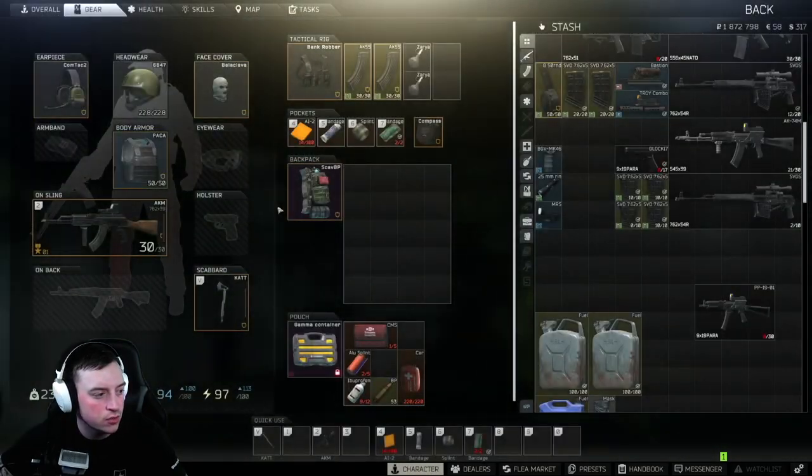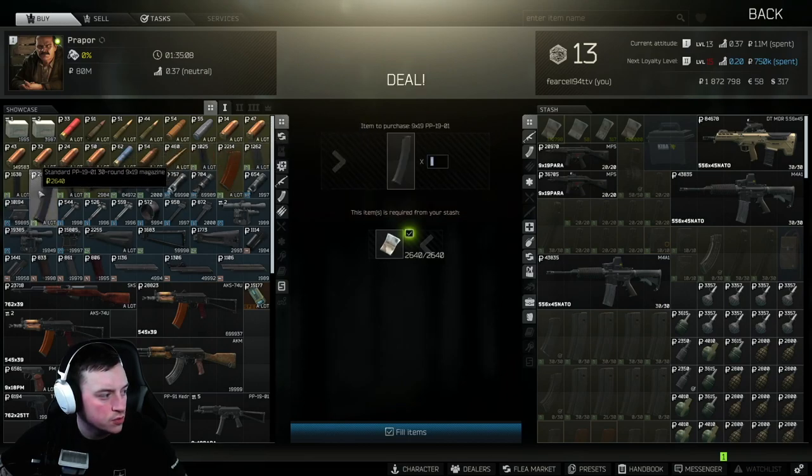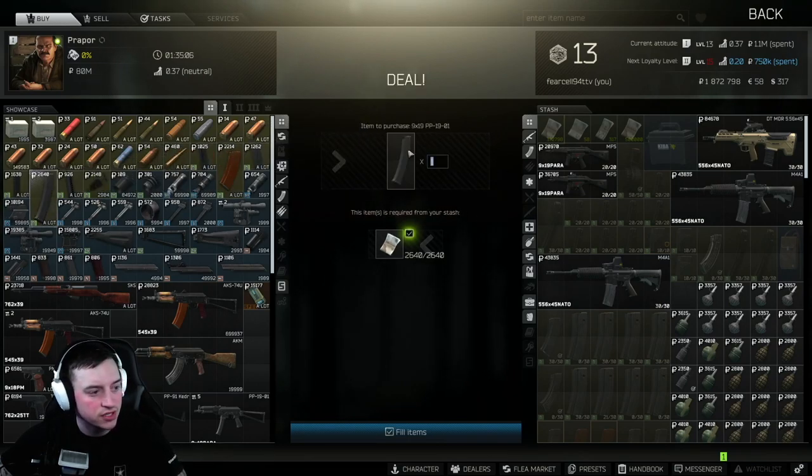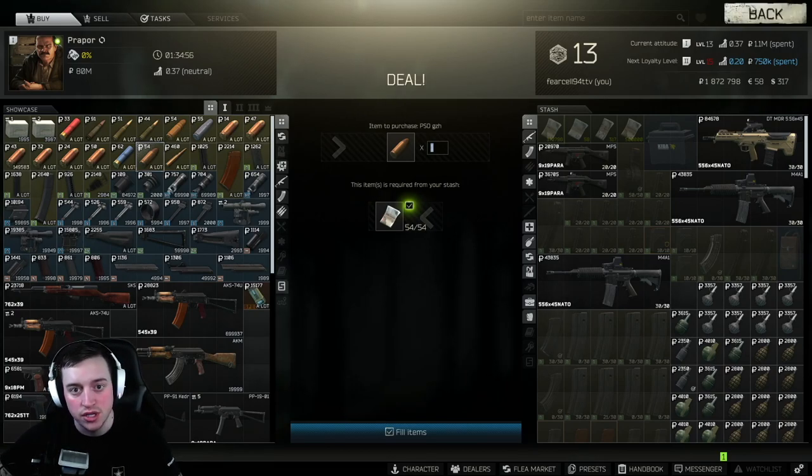You can also buy your 30-round mags from Prapper as well. These are the 30-rounders, not the 10-rounders. Buy three of those with some PSO GZH rounds — you're good there. That's a fully-kitted gun from a level one trader.